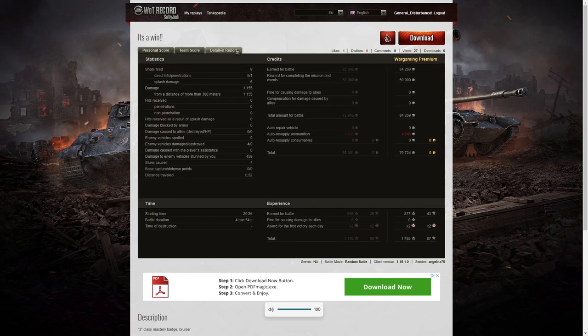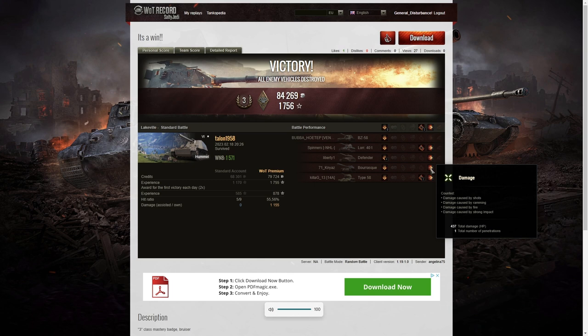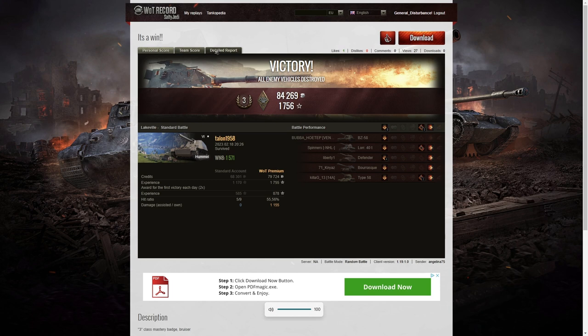Only nine shots fired — a very short game — and that's another indication that Talon didn't have a chance to earn more damage because the game was over too quickly; it only lasted under five minutes. Five direct hits on the enemy, one penetrating shot — we know that penetration was on the Verasque for 437, a low roll, but it definitely hit him and persuaded him that it was not a good idea to be at the bottleneck. Six splashes on the enemy as well — 1155 hit points, all at more than 300 meters. He damaged four of the enemy and got 459 hit points of stun assist off seven stuns.